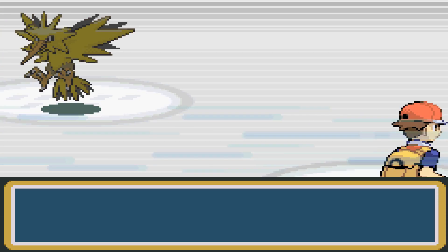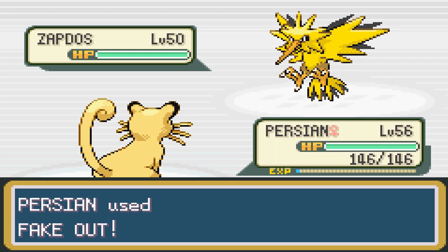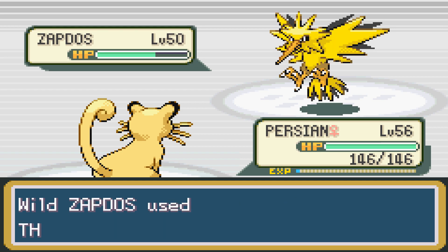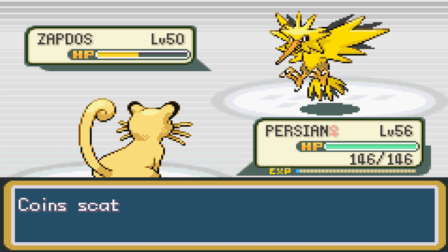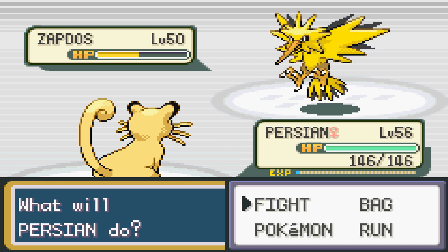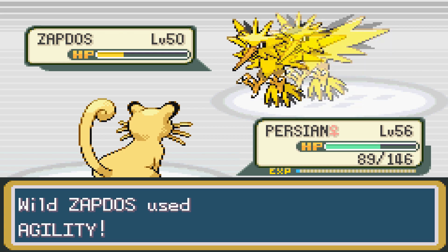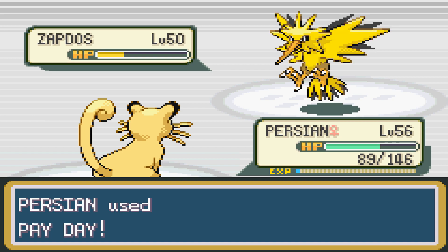Oh my god, this bird looks so cool. It's got really terrifying looking wings, but it does look really awesome. Now of course we're going to go in for the flinch and then just spam Pay Day, because that's probably the weakest move that I have, and also free money at the end of the battle. I barely ever pay attention to my Pokemon's abilities. I just send a Pokemon in, use some moves, do some damage, and see what happens.